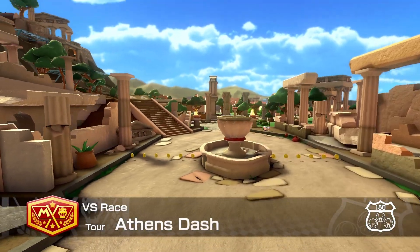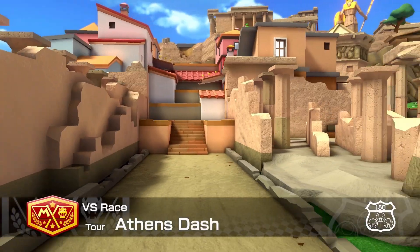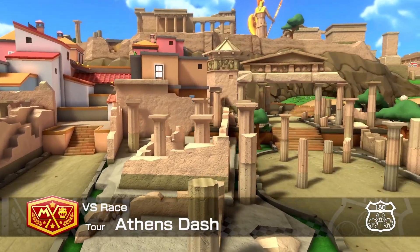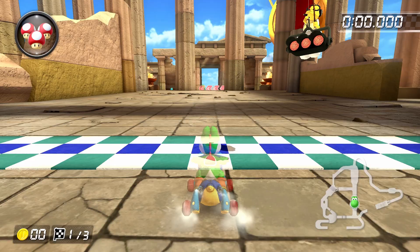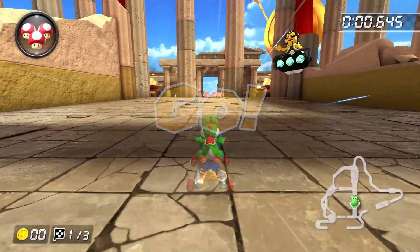Welcome to part 33 of the Basic Training Booster Pass Edition. Today we're going to cover everything you need to know to play Athens Dash on 150cc. The recommended build for this track is going to be Yoshi, Teddy Buggy, Rollers, and Paper Glider.